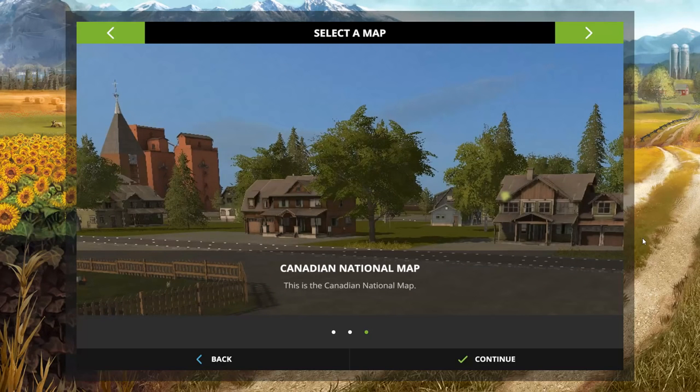Hello everyone and welcome back for another map mod review. Today we're going to be taking a look at the Canadian National Map version 1.0. The file size is 710 megabytes and there are 14 huge fields on this map.